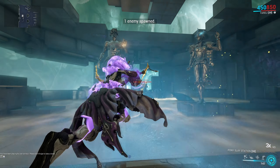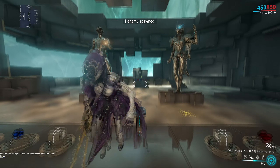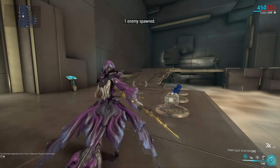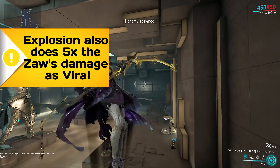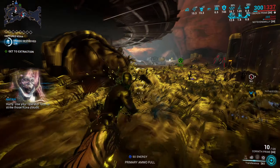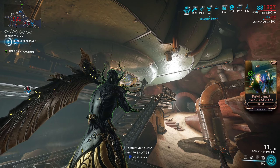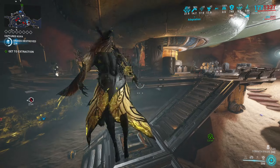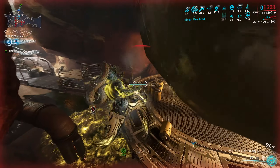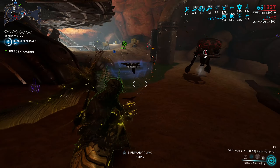The Zaw's stats relevant for Exodia Contagion are its base damage and critical potential. Contagion does all three physical damage types in equal part, as well as blast damage alongside any elementals you build it for, so the distribution of physical damage types on your Zaw of choice is irrelevant. Another feature of Contagion is that the projectile gains an extra 100% damage each 10 meters it travels, up to 400%. The same stacks of 100% extra damage can be gained with combo, calculated as total combo counter minus 1, meaning you need at least a combo counter of 3x to gain a single stack — but you can see how devastating this can be at 12x.